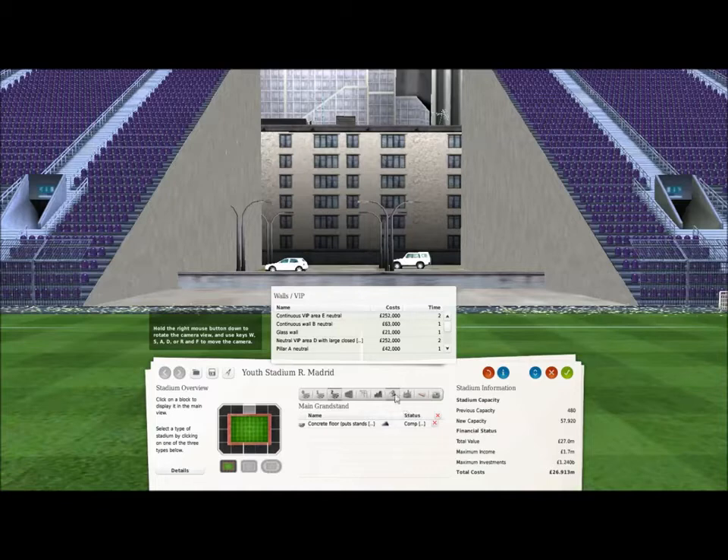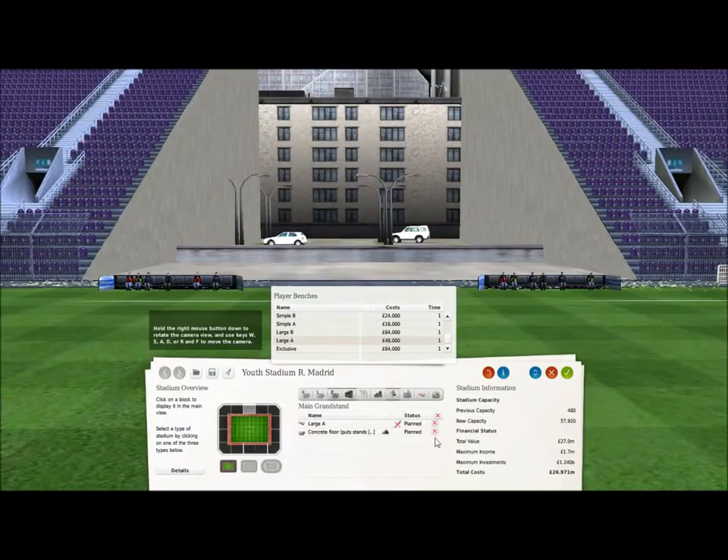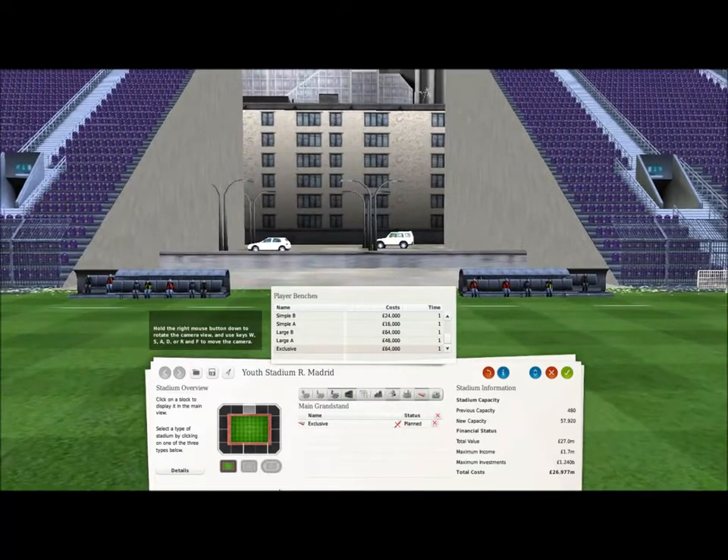Main grandstand, middle bit - this is going to be slightly more complicated than everything else because I'm going to have to do a few extravagant touches to make it look slightly better. Let's start with benches - player benches, the dugout effectively, what you see Sir Alex Ferguson or Arsene Wenger sitting in. For a stadium of this size you're going to go with the biggest one you can.